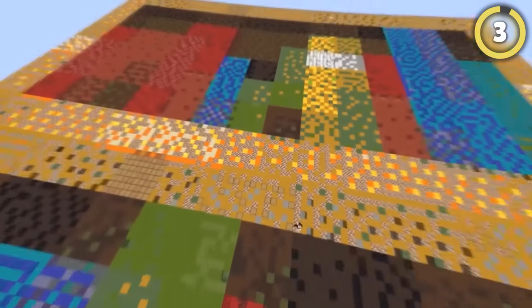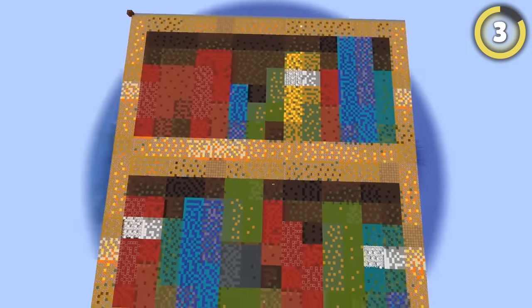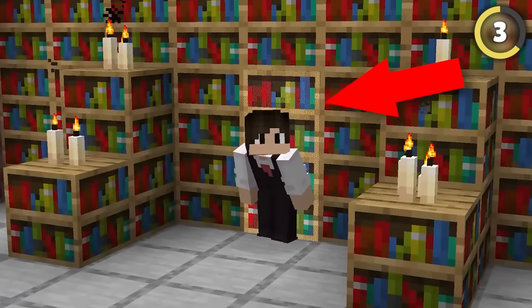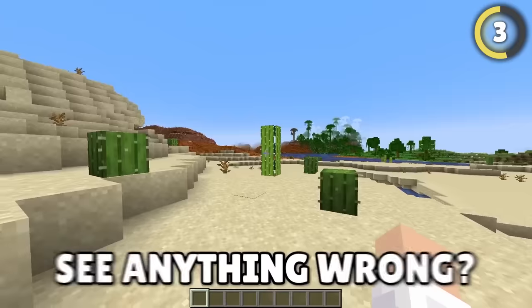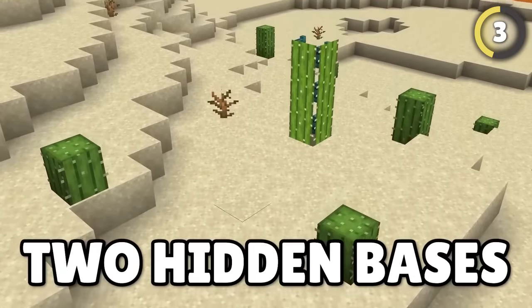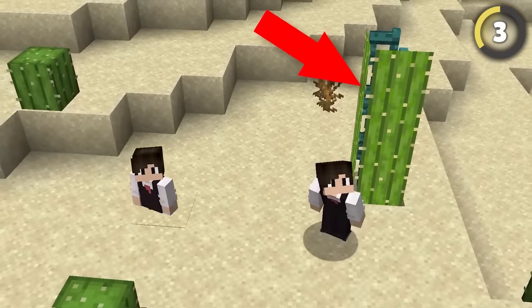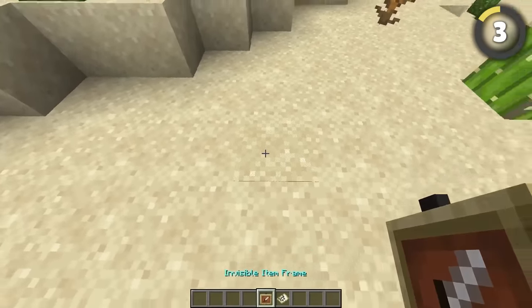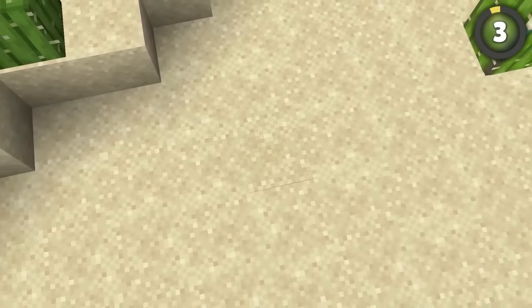Using maps and item frames, you can build huge 2D replicas of fake blocks and create super detailed hidden entrances you can use to hide almost anything. There are actually two hidden bases in this desert — one inside a cactus and one behind a sand block. All you need to do is place the maps inside an item frame placed on a sign and your base is suddenly invisible.